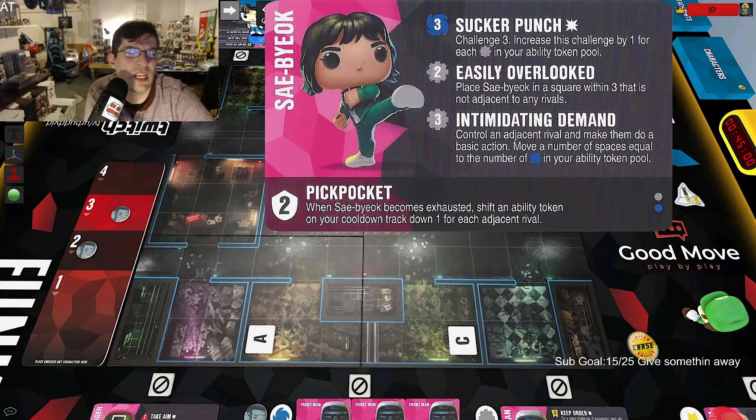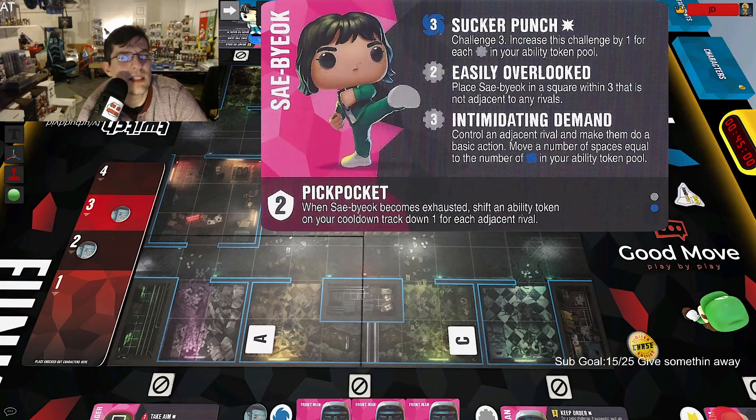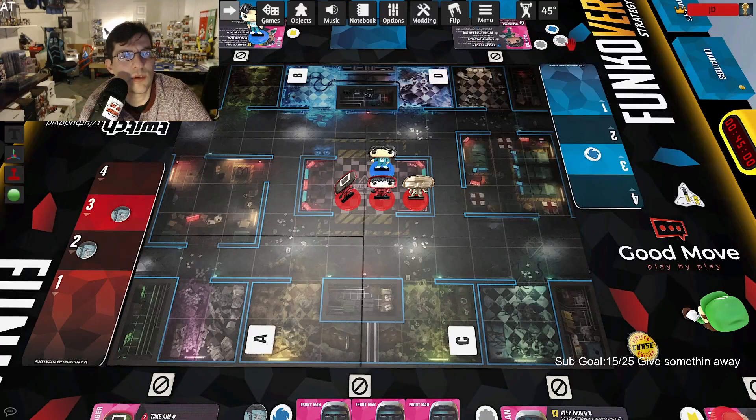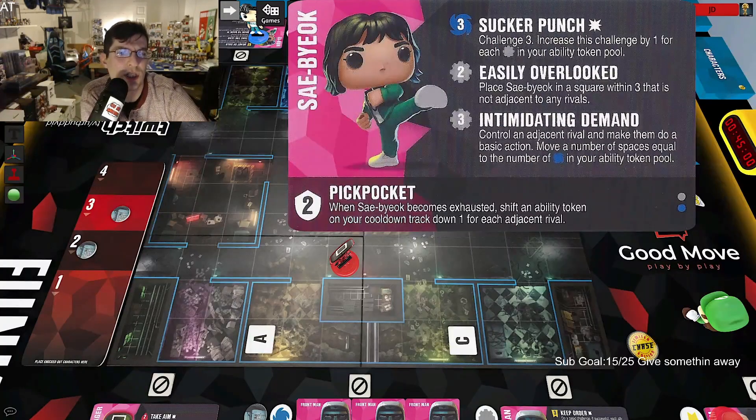Her third ability, Intimidating Demand: control an adjacent rival, make them do a basic action, and move a number of spaces equal to the number of blue in your token pool. You can walk a rival out of position and then move away from them. All three of her moves have great combo potential — big challenge, good placement movement, and rival control. She's definitely in the A tier.